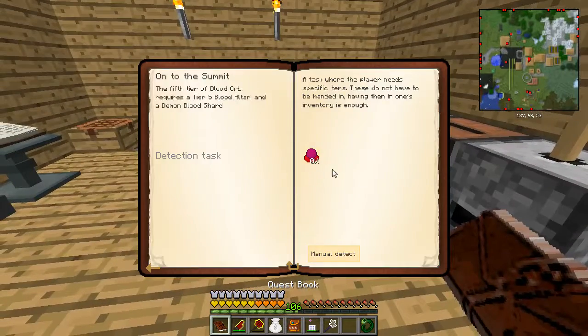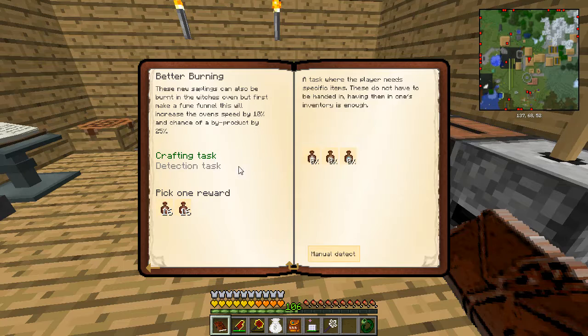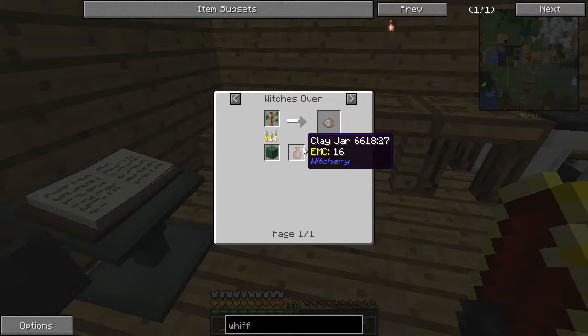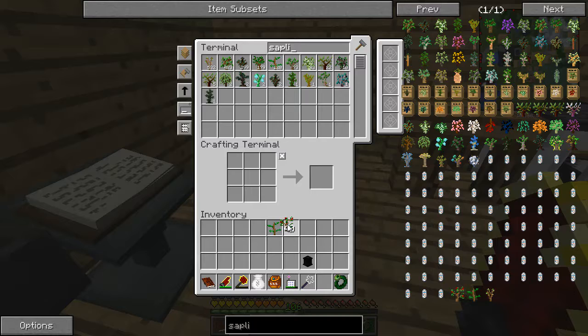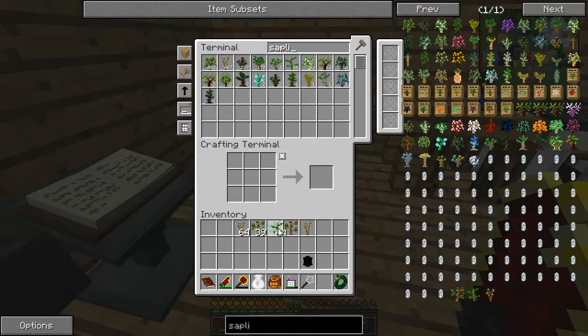Fuel weave of magic, rick of misfortune, and order of purity. So weave of magic - we get you like rowan saplings. I need rowan, so I need saplings - elder, elder, one rowan, and one hawthorn. I'm gonna need a stack of each - I'll have a stack of the rowan.